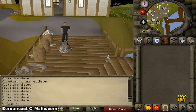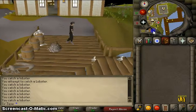This is going to be a quick guide on how to make molten glass. So where you want to go is Port Sarim — I am at the docks here. Just go straight south of the dock.